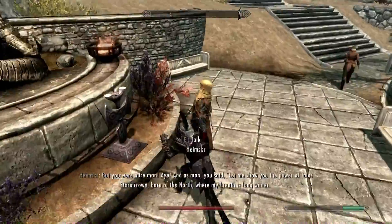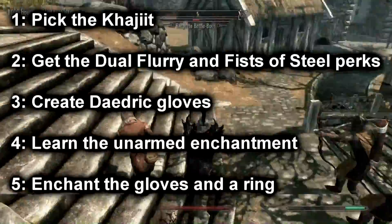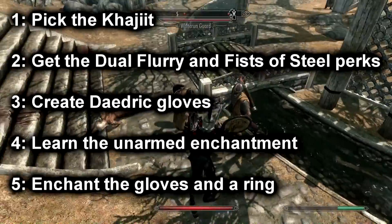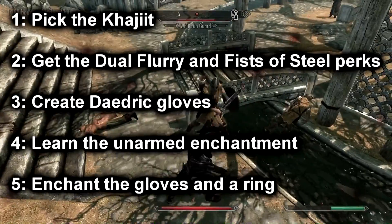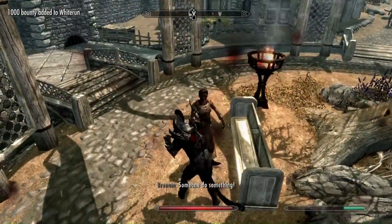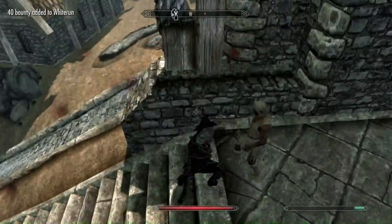So to recap: step 1, pick the Khajiit. Step 2, get the dual flurry and fists of steel perks. Step 3, create daedric gloves. Step 4, learn the unarmed enchantment. And step 5, enchant the daedric gloves and a ring. When all is said and done, your fists have the potential to deal 78 damage per hit. That's a lot of damage.